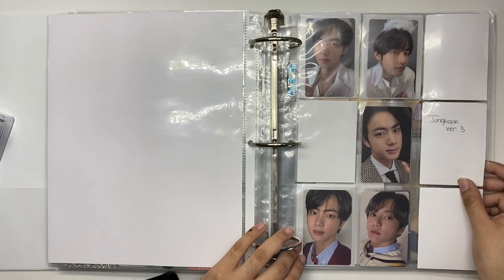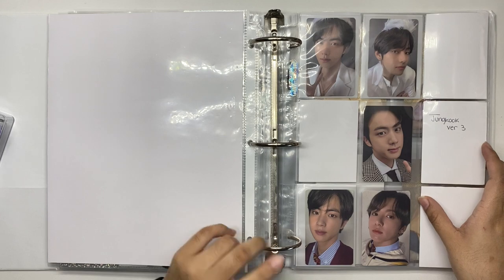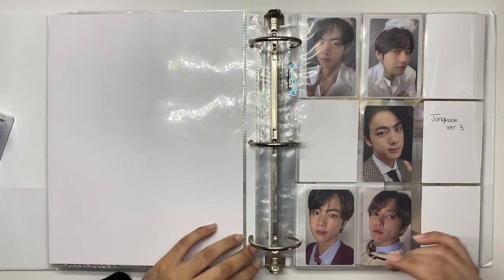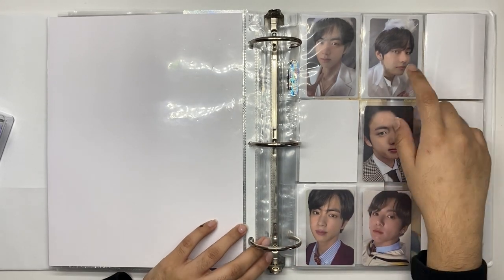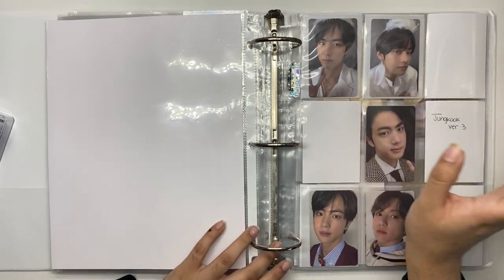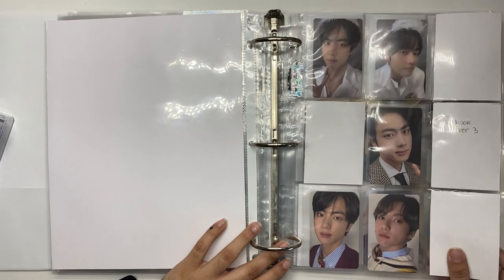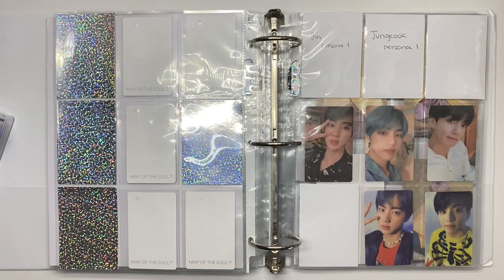For Map of the Soul 7, I decided not to collect version two — I think that's the Black Swan version. And instead of Jungkook's version one I would collect Taehyung's, so it goes Jin, Taehyung, Jin, Jungkook, Jin, Jungkook. For this I actually almost had a complete set but I decided to give up some cards, because I don't really feel attached to them and I might as well trade them for something I really like.